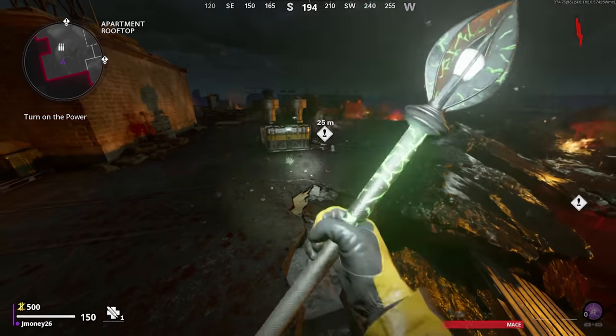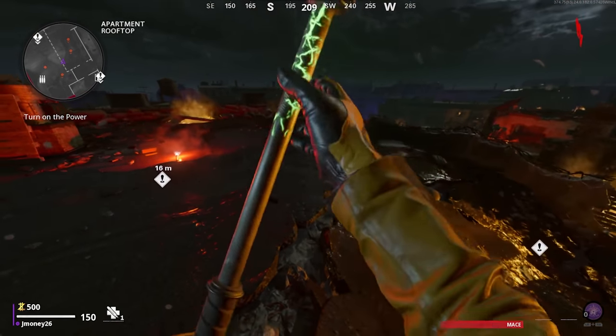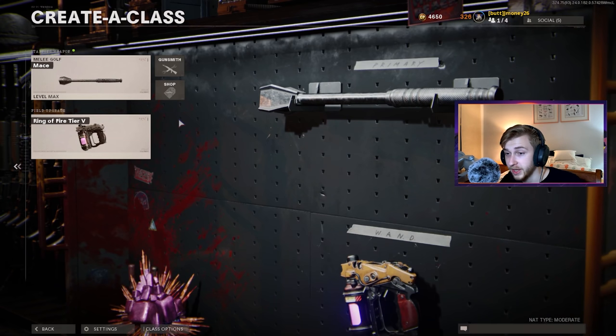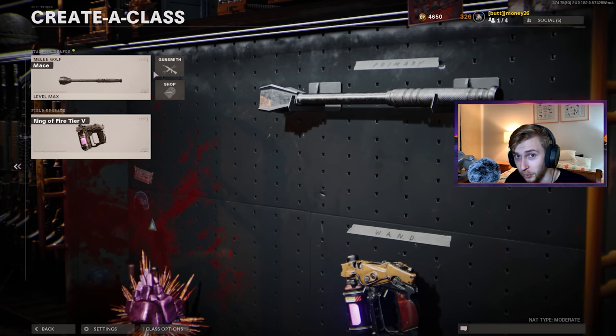This is what the Mystic Scepter bundle looks like in-game. Here is the mace. There we go — it has a little glow effect, a nice little thing in the middle there. The inspect is actually pretty cool on this. Unlike the bat, you can actually see most of this weapon. What I just realized is we have no levels on it, so it's gonna be close to impossible to get Dark Aether in the first game. I think I might have to take this into multiplayer first.